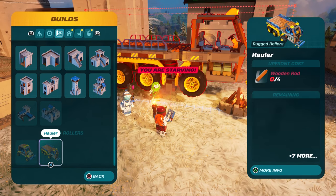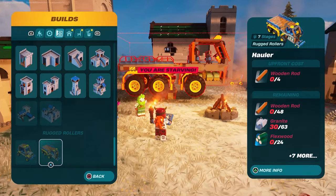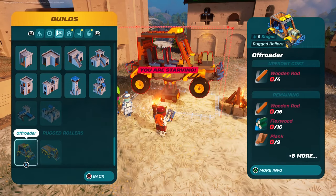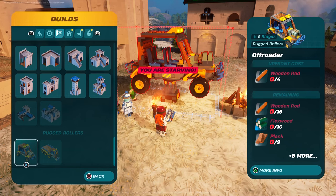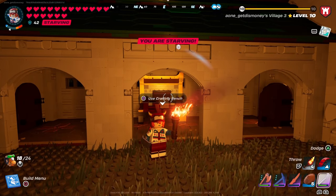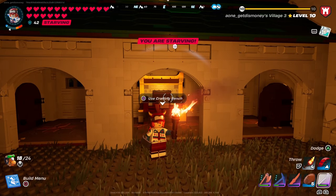Same thing with the hauler — I already had this one unlocked, but if you don't, all you'll need to do is put frost pine in your inventory. I did need to unlock the speeder though. The only way you can unlock it is by adding a power cell to your inventory. So the first thing I want to explain is how to get that power cell.